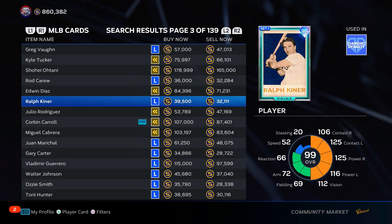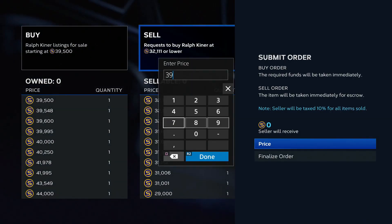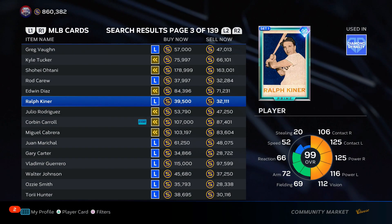Ralph Kiner — just looking at cards like this. I don't know the morning and night trends for Ralph Kiner, but considering there's a 7K gap in his buy now and sell now — the sell now is 39,499, you get 35.5K back, and you put in 32K — that's a 3.5K profit per Ralph Kiner right now. I might do that right now. I'm going to have to see how his price changes at night and during the day to make sure it's higher volume and assess how much risk is involved.